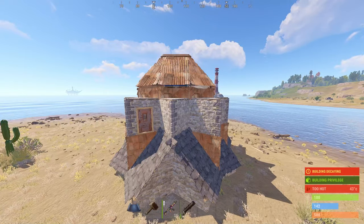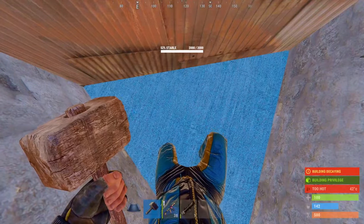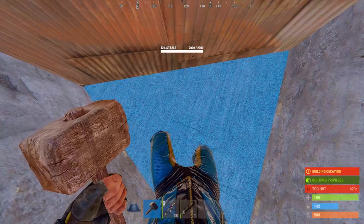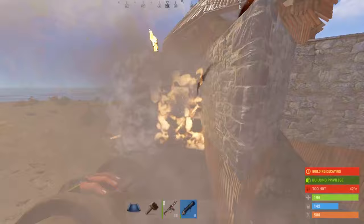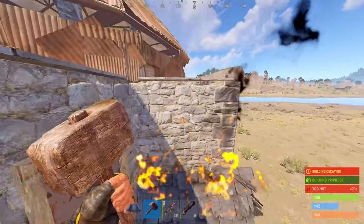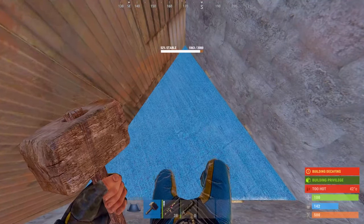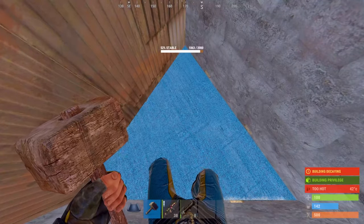But depending on your base design it can't always be avoided. As you'll see here with my base the Humbug, there is no way to attach this triangle to both outside walls. So if you fire a rocket from this angle it can't be splashed, but from this one it can — which is why the tops of the honeycomb are upgraded to HQM to make up for this. But come on, Facepunch, this has been a problem for years and it's about time it was fixed.